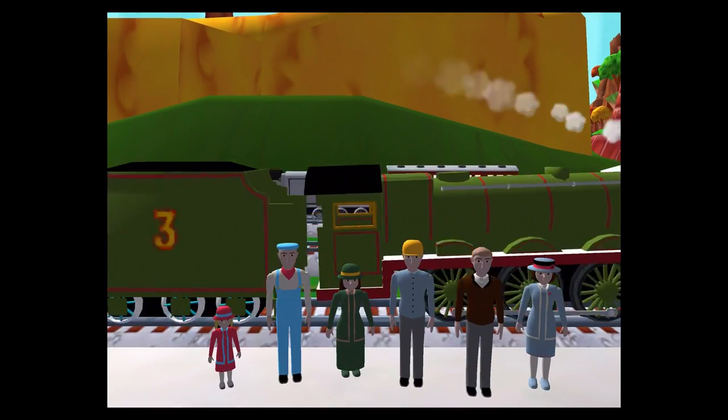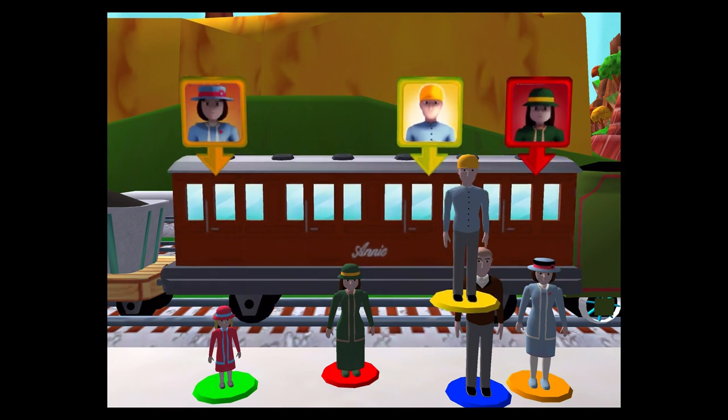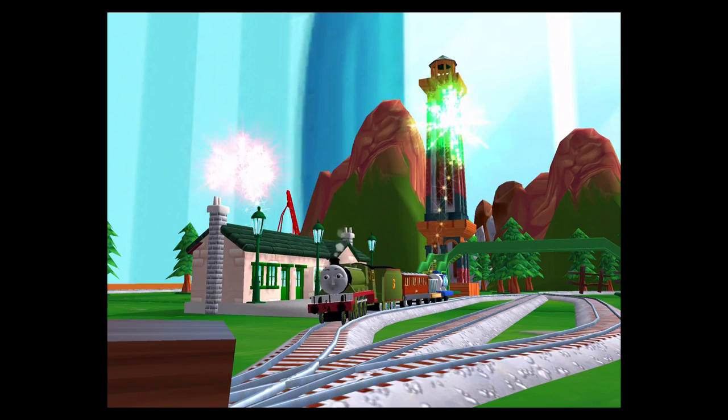Help the passengers get into the carriage. Drag each of them to the square with the matching colour. That's perfect. Thanks for helping your engine out.